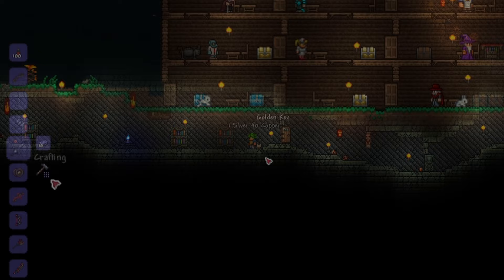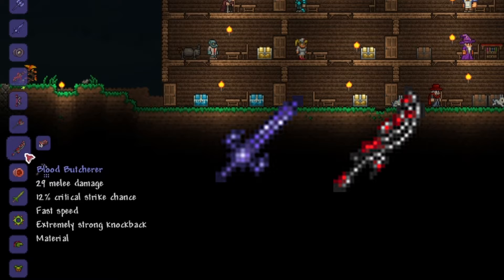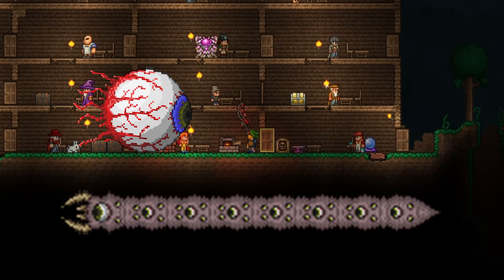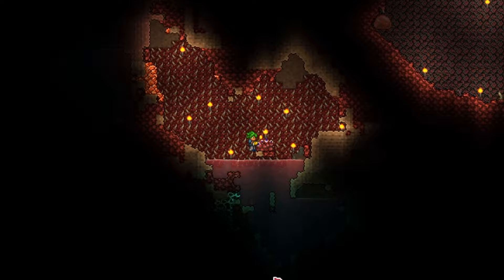Lastly, you will need a Light's Bane or a Blood Butcherer, depending on whether your world has corruption or crimson. You simply need 10 demonite or crimtane ore, which are dropped by the Eye of Cthulhu and the Eater of Worlds or Brain of Cthulhu respectively. With the four swords in your inventory, head over to a demon or crimson altar and craft the Night's Edge.